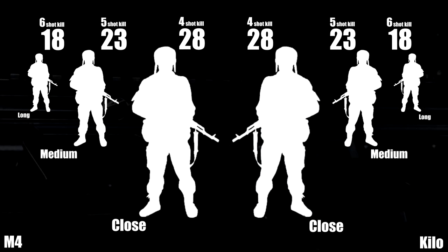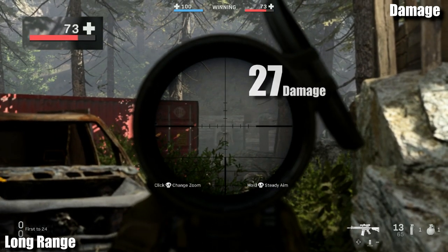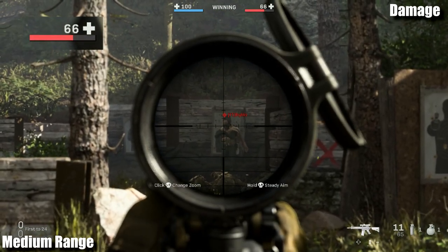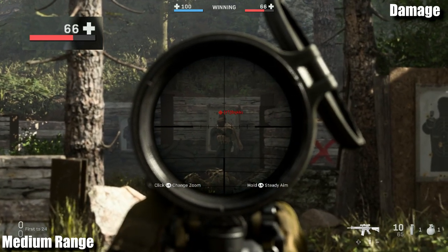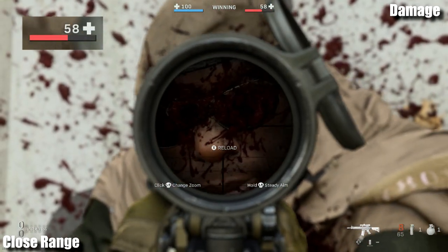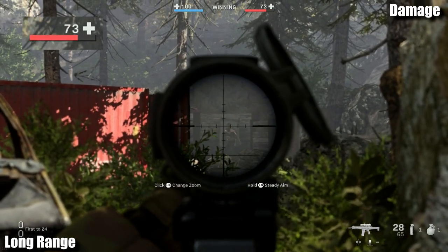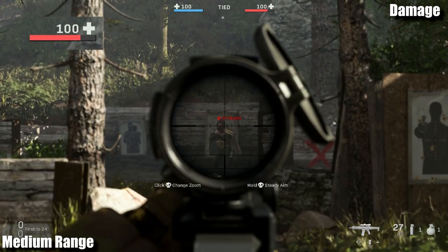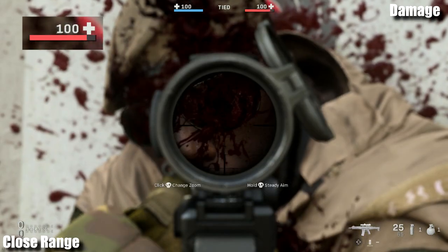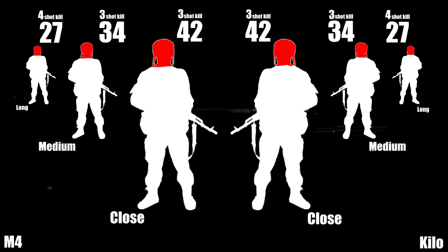We have to worry about the headshot multipliers, so let's go take a look. Starting with the M4 at long range, we're going to be doing a whopping 27 points of damage. Moving up a few steps, now we're going to be doing 34 points of damage. And finally at close range, we've got 42 points of damage. Switching to the Kilo — here at long range we're doing 27 points of damage. Moving on up to medium range, another 34 points of damage. And at close range, 42 points of damage. Pulling up the damage chart, just like with the body shots, the headshots perform the exact same: 4-3-3.